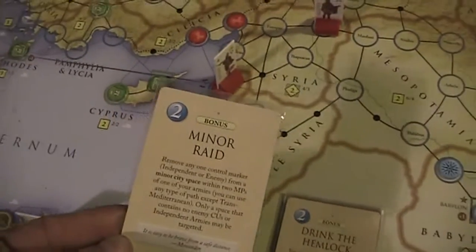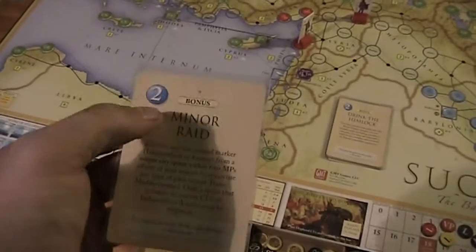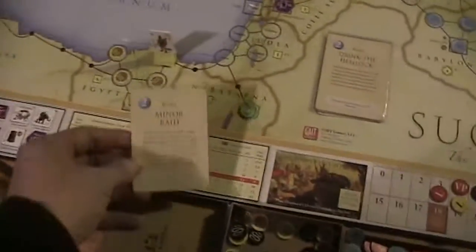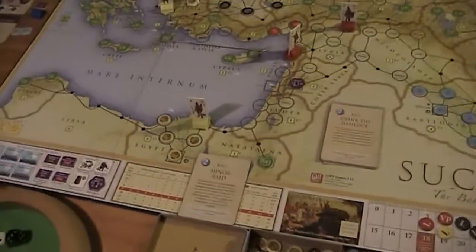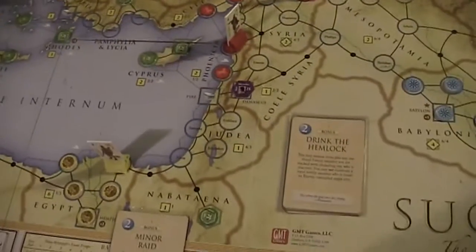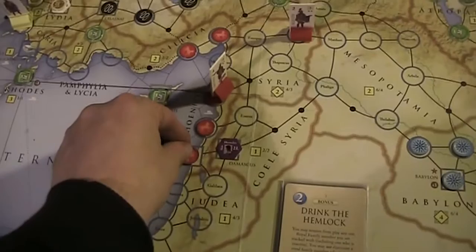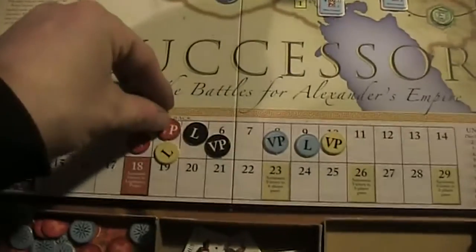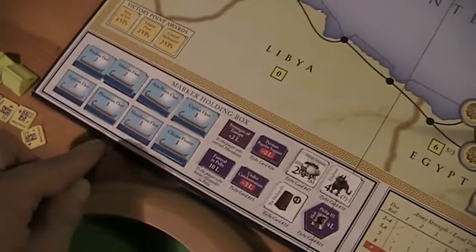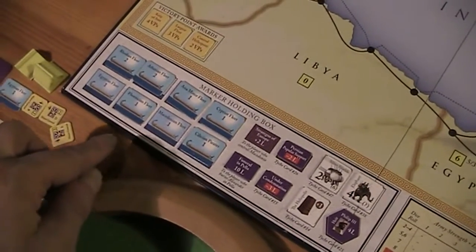My rules force me to do that. But before I do this I have to play the points. I'm going to place political influence — one in Sidon and one in Tyre. Now I control Phoenicia. That gives me two victory points, and in addition it gives me the Phoenician Fleet.